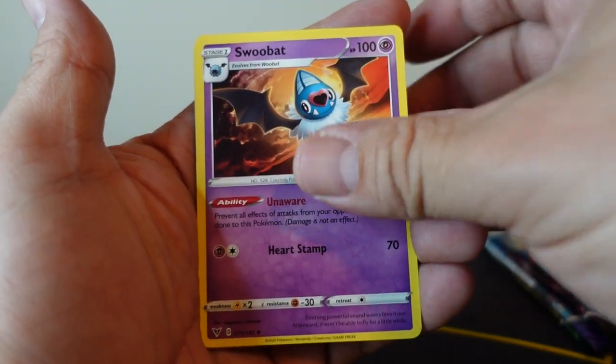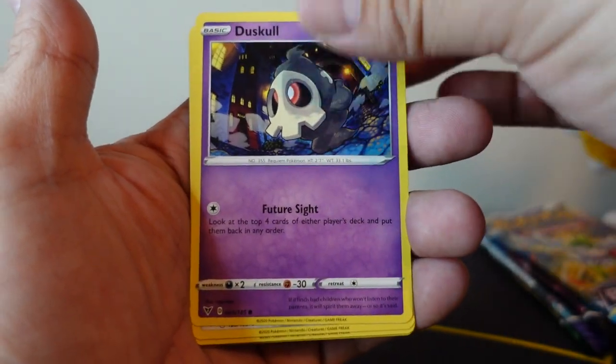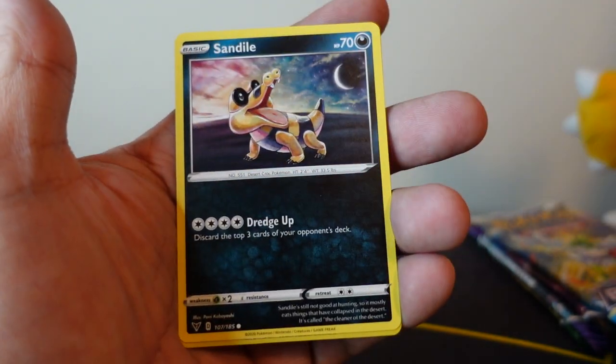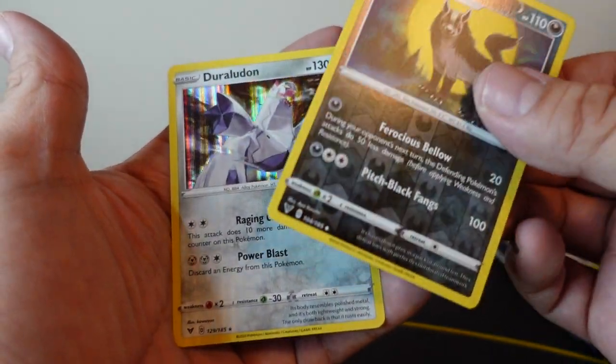Metal Energy, Swoobat, Loudred, Zebstrika, Oshawott, Duskull, Foroseed, Riolu, Sandile. We have a Reverse Holo Hatenna, which is uncommon. And our rare is a Duraludon.